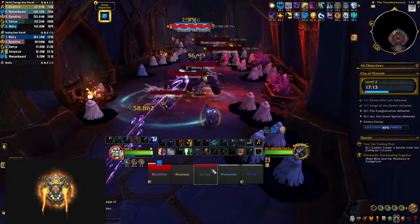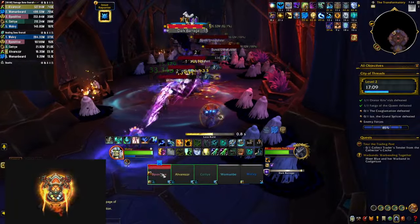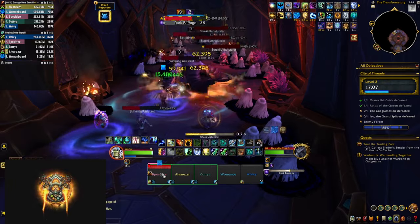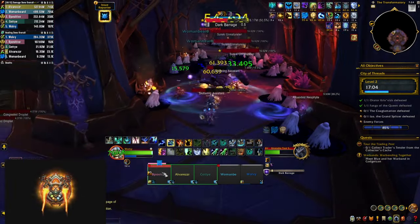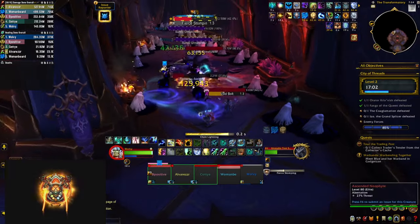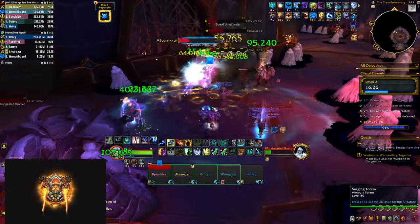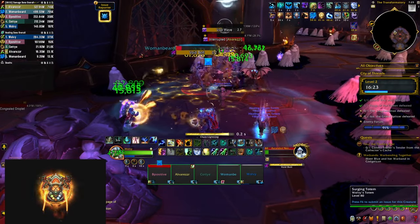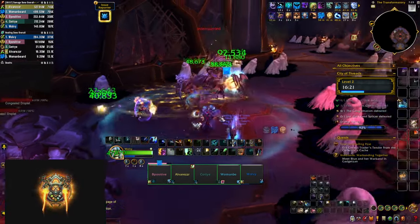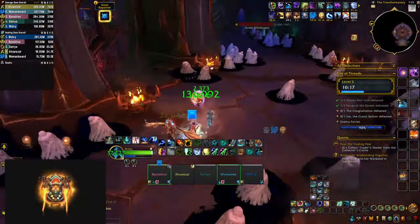Once you get into the last building, stay away from the eggs on the sides as they summon caster mobs you don't want to deal with. The big Test Subject mobs cast Dark Barrage — a lot of swirlies on the ground — followed by Fear Stomping which damages everyone close to them. The Surekion Natcelers cast Void Wave: interrupt those as they deal AoE damage, leave a DoT, and knock you back, potentially triggering eggs on the side.